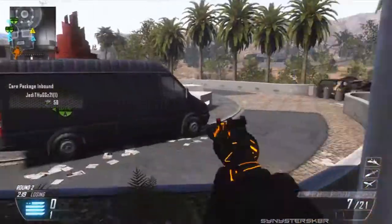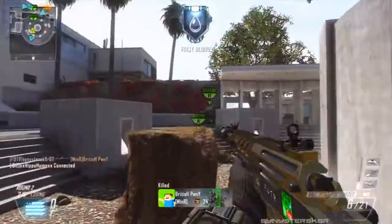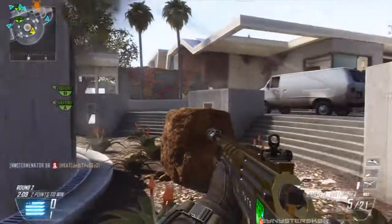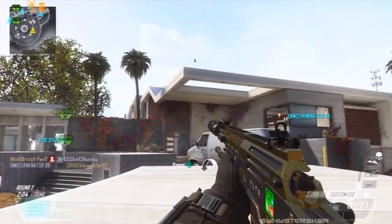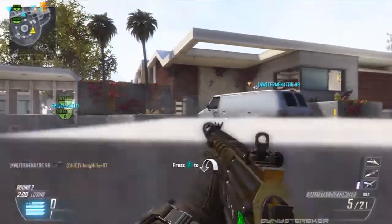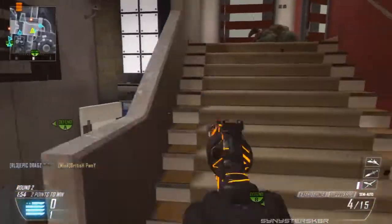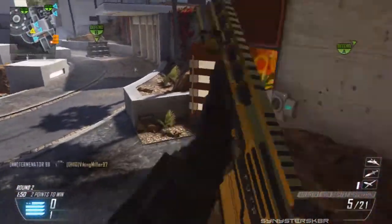I keep my sensitivity around a 5 to 6 in Black Ops 2 because it's easier to control. Sometimes I'll raise it one or two higher to get a little more lean and sway with sniping. For other games like Crysis 3, you'd want a higher sensitivity because it's more action-packed. For Battlefield it's a bit more chaotic so a little higher sensitivity works there too. So for more chaotic games you want higher sensitivity, but for Call of Duty Black Ops 2, aim for around 3 to 7.